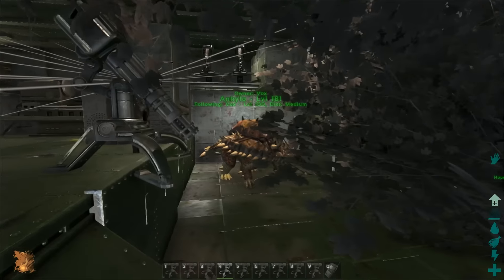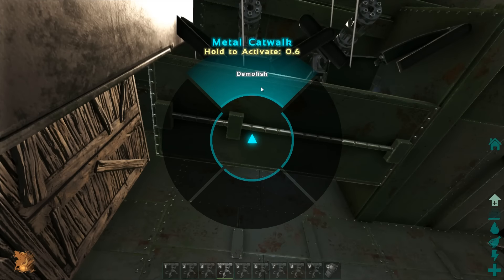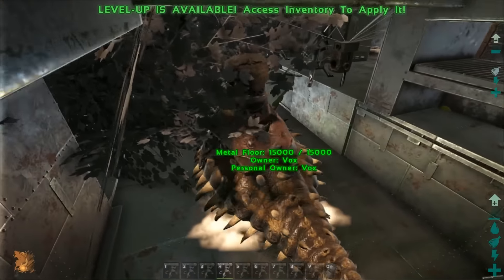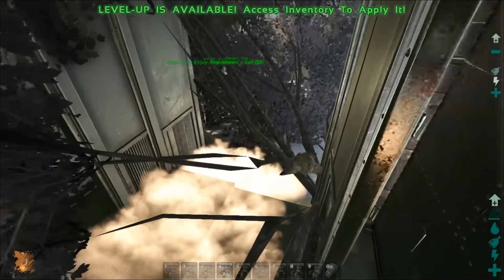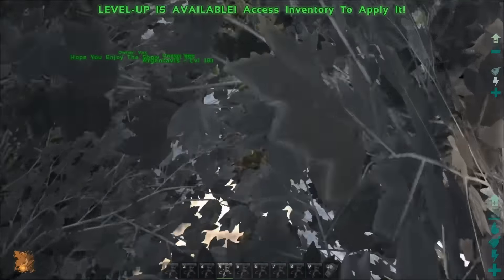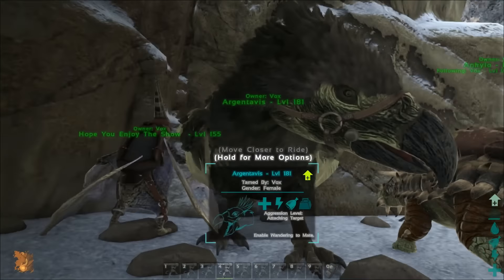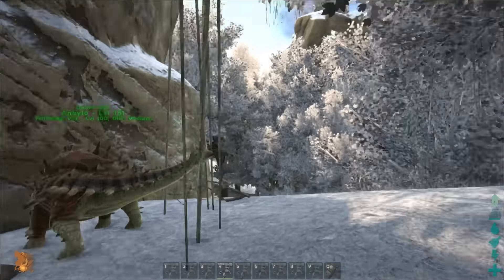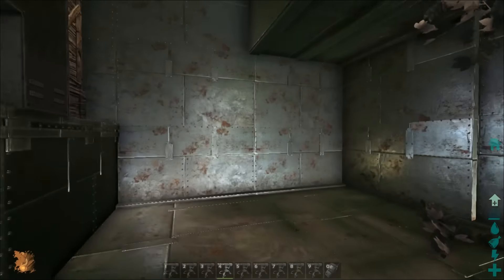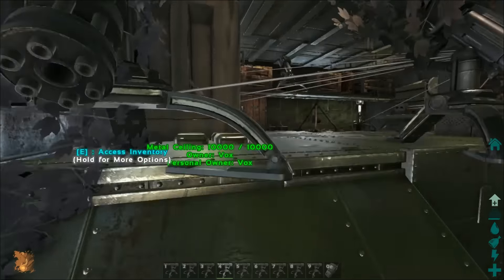One of you guys asked for a beaver in here — if an anky is in here a beaver will get in absolutely fine. The anky comes out perfectly. You could build another little dino storage over here but I wouldn't bother because it's a little less protected by the trees. Look at all this space with nothing in it — you've still got loads left to put in.